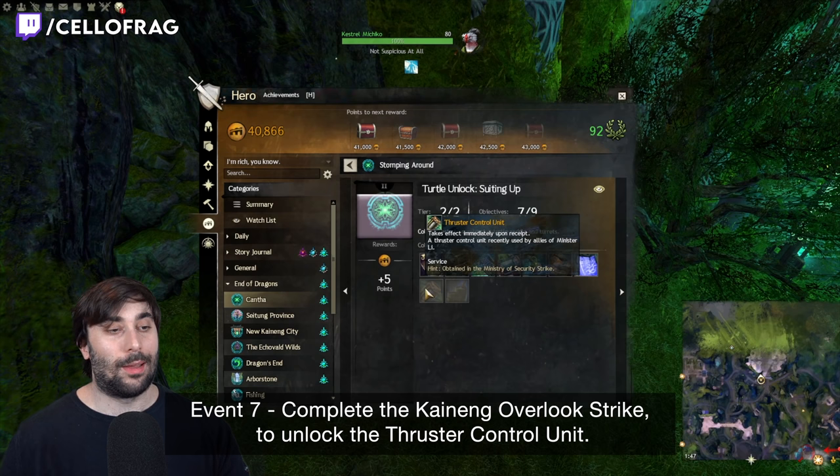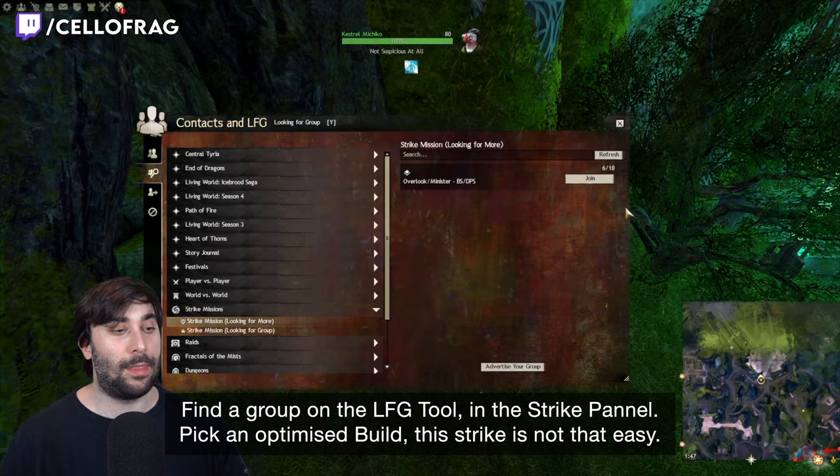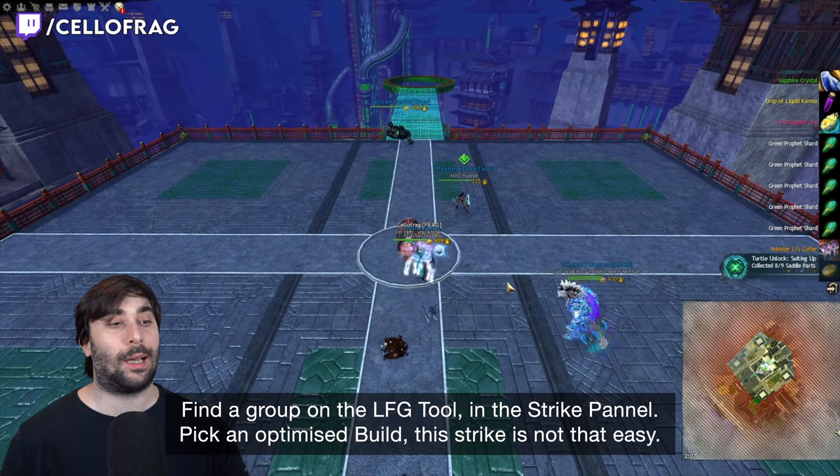Event 7: you need to complete the Kaineng Overlook strike to unlock the thruster control unit. You can find a group on the LFG tool in the strike panel. Make sure to pick an optimized build — this strike is not that easy.